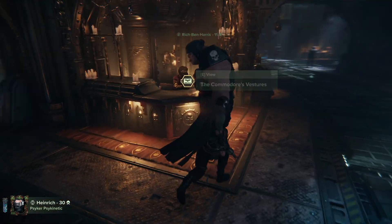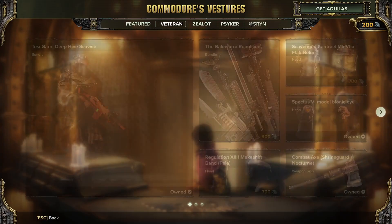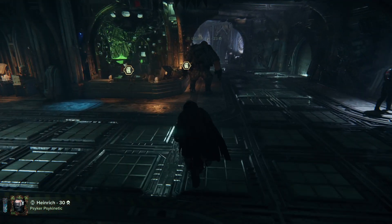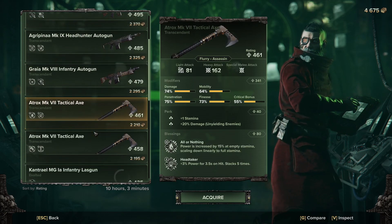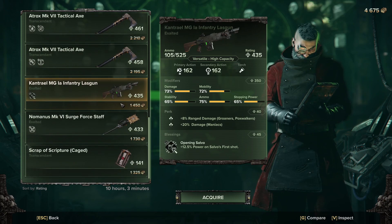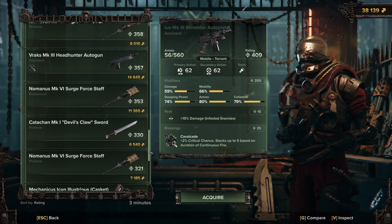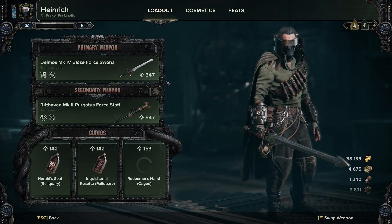The event is unlocking the new map, but I don't think it's updated yet at time of recording. The Commodore's Vestures is not updated yet either. There is a weird bug I'll point out — weapons no longer have a color on them, so you actually have to look to see if it's Transcendent or not. Transcendent, Transcendent, Exalted, Exalted — the weapons aren't color coded anymore. I'm assuming this is a bug. It's the same with the inventory as well — everything has lost its color. They'll fix it at some point.